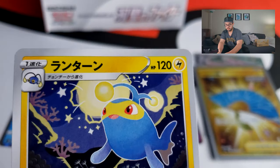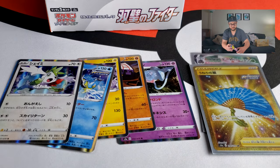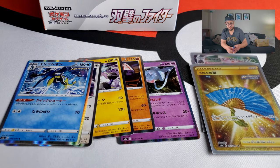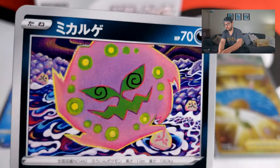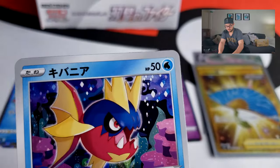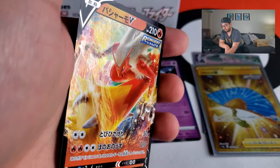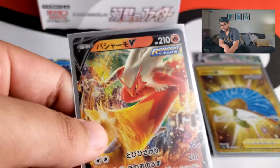Shaman — holographic! So I've gotten five holos, one of them being an Inteleon. I like this one — it's got the Rengeki stamp. And look at that — Blaziken V, Rengeki! This is not the full art version, but it is a V card. I'm going to sleeve it up — Blaziken V, that's cool. It's not the alternate art either, but it is a V card.